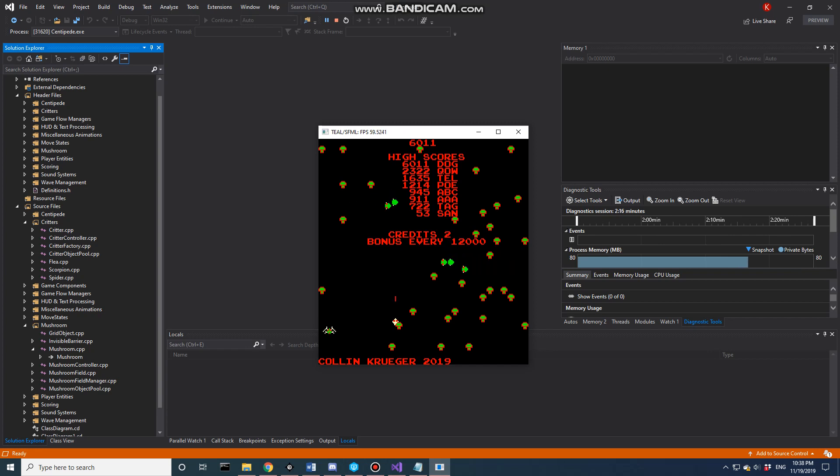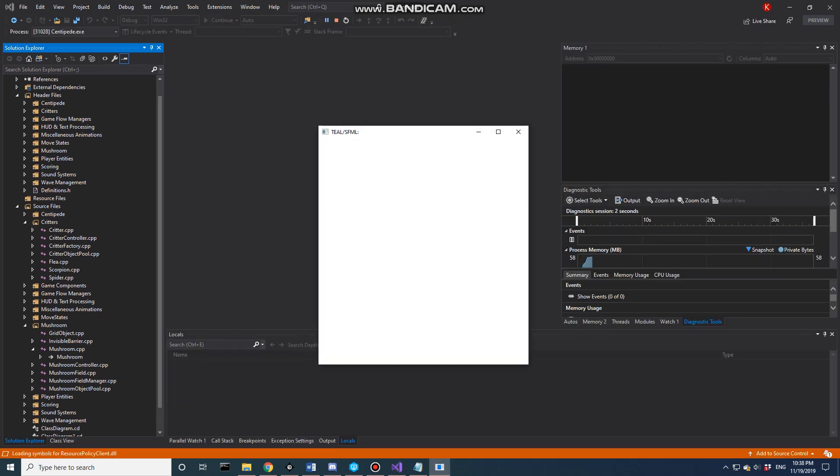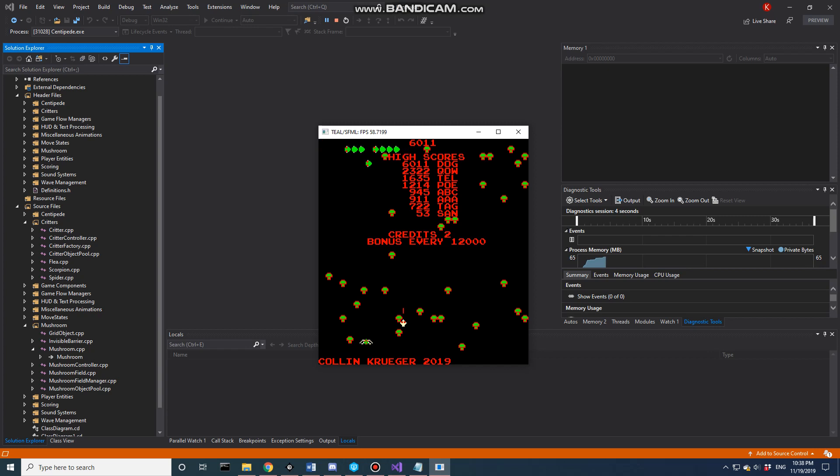Looking at the high score, we got a score of 911 with initials AAA. What's nice is that the high score will be saved — if we escape out of the game and head back in, the AAA score at 911 is still there. One thing to note if you're testing this yourself: using Perforce version control sets files to read-only if you haven't checked them out, so it will not be able to save your high scores if the file is read-only.